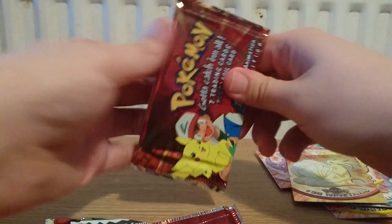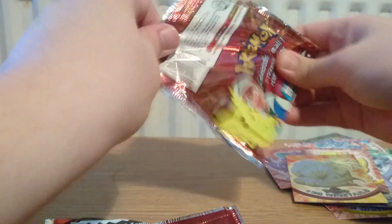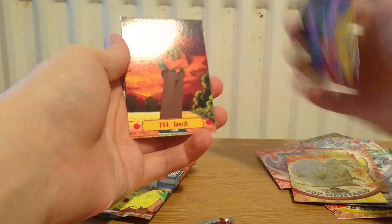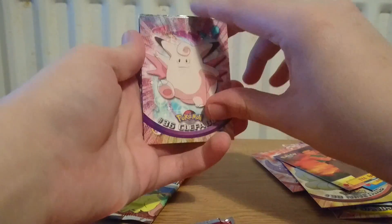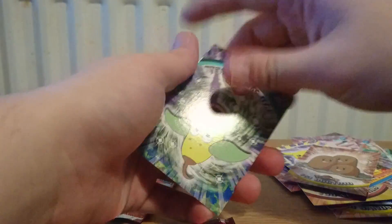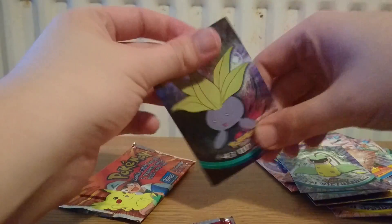I never thought I'd get this opportunity and I must say I'm really enjoying it. So we have TV Staryu, and I'll put together the image on the back from these TV cards too. Then Brock Fact File, Brock, Clefable, Pikachu, the Dog Trio, Weepinbell, Victreebel, and the holographic is an Oddish. Okay, so that's all the packs for this video!